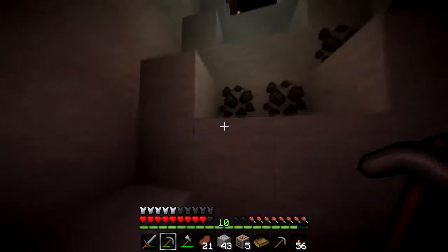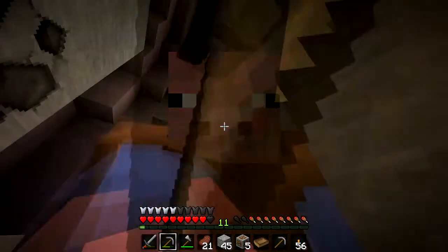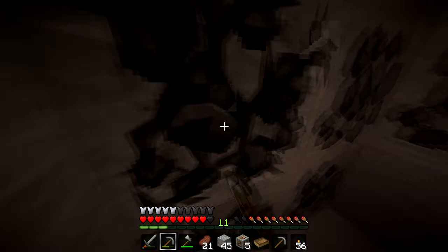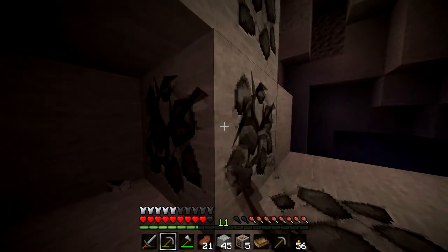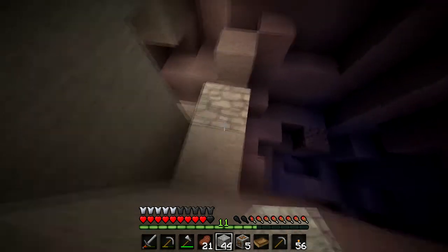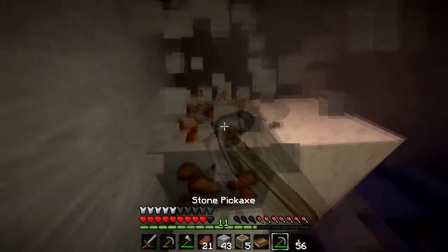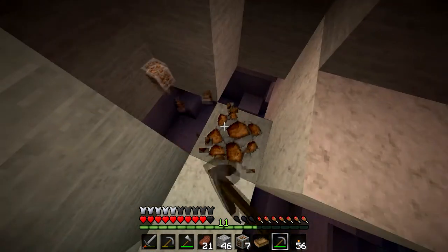If you get a third one, mine some obsidian and then we can start our Nether portal. I brought a bucket as well, so that's quite handy - yeah that's a really good idea actually. I saw some iron up there so I might go and get that. I've lost the forfeit - you might as well decide what the forfeit's gonna be. I have to get four diamonds - how about that? Okay. Mine anything you see - iron, gold, lapis, redstone. Found another diamond - make sure you mine around it because there might be more.